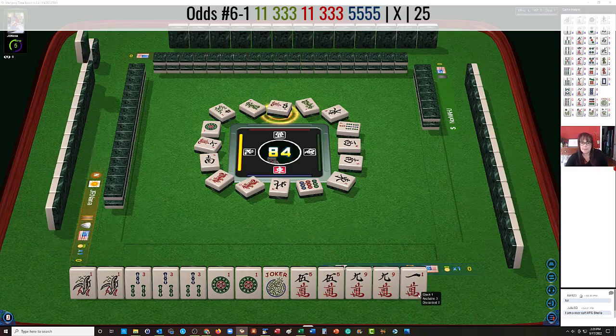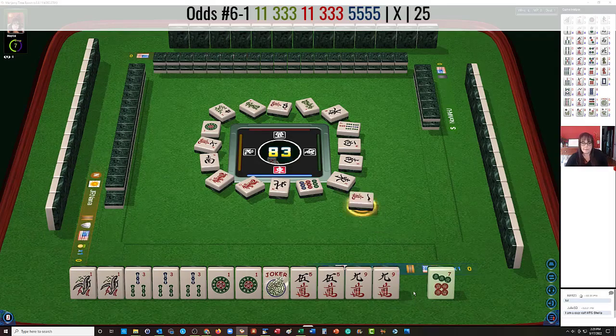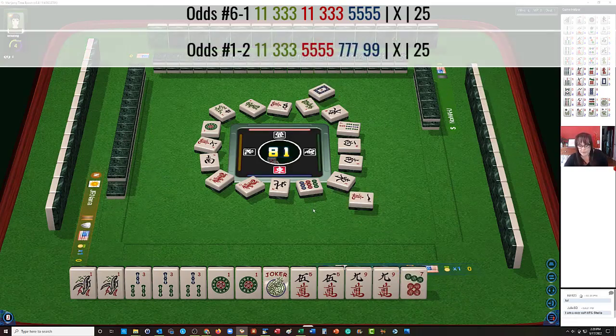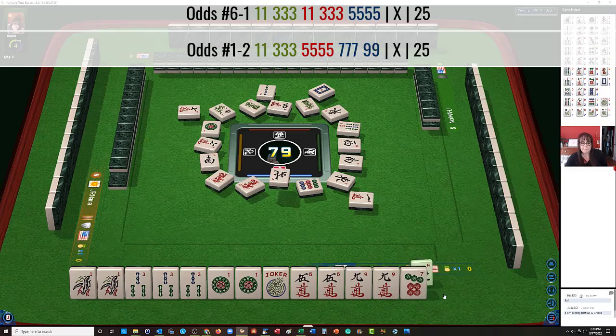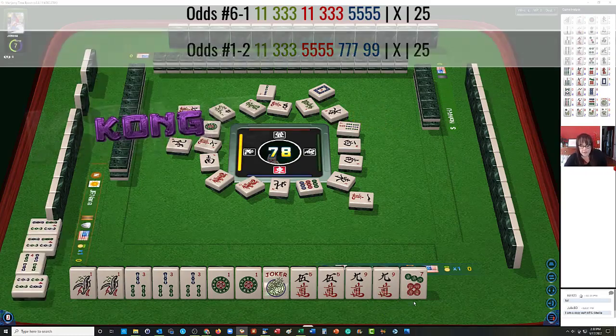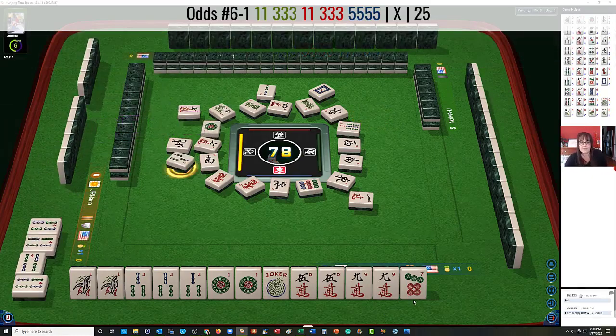4 characters. There's a 7 dot — we really don't need that. 1 character. We let the 9 dot go. I was thinking maybe we could have tried for the 1, 3, 5, 7, 9 in mixed suits, but we already let the 9 dot go. 2 bamboos. If we happen to get the 9 dot again, we could maybe let the 9 cracks go. 7 characters. And hold on to the 7 dot. North wind — we would have 2 pairs to get rid of. For this particular hand that we're playing, we would only have 1 pair to get rid of. So I think we should try for the mixed suit little odds hand.